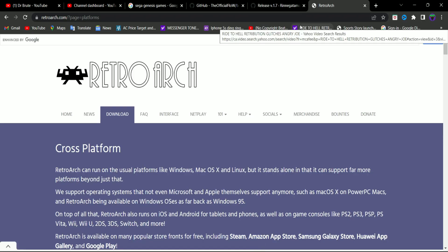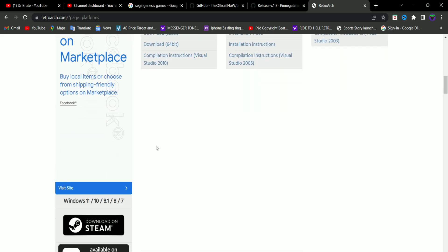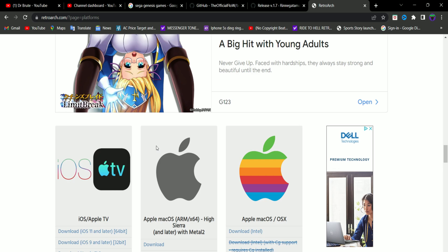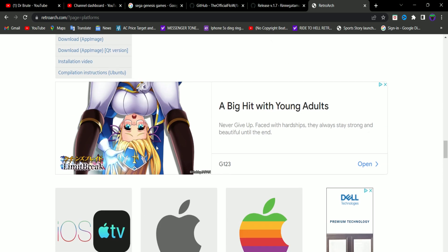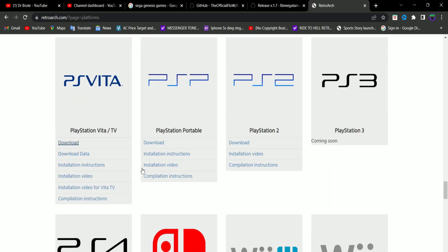I already downloaded the necessary stuff, so I'm just going to let you guys know very quickly. Go into the link in the description, go to RetroArch's website, go into downloads and scroll down. For the PlayStation Vita, download the latest version of the RetroArch VPK and download the data file.